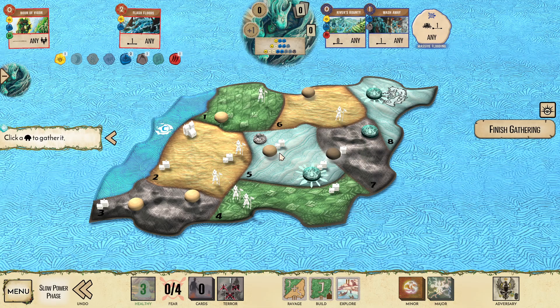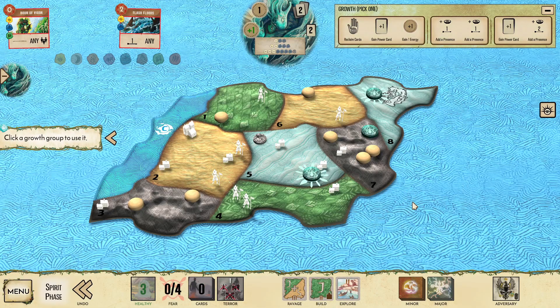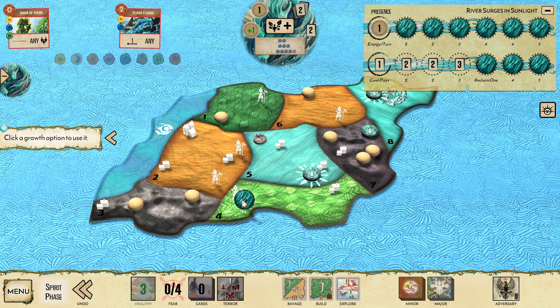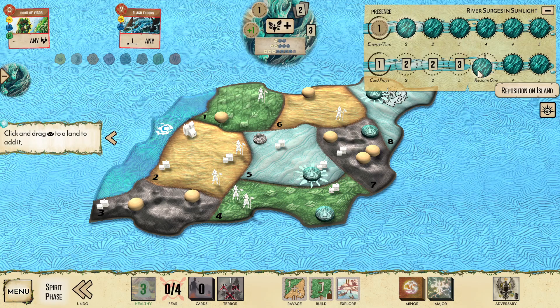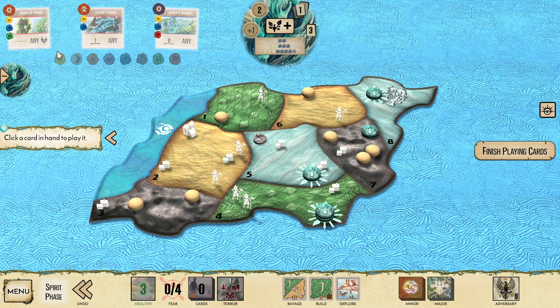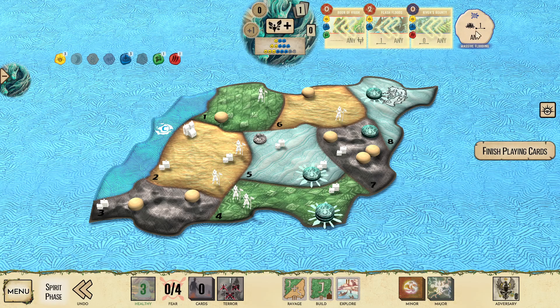I am going to drag some Dahan into land 7. That's mostly because if they do get a chance to build there, it's going to be really obnoxious, and I'd rather have my Dahan set up in advance. This turn I'm going to put a Presence in land 4, and then actually put a second Presence in land 4 so that I can pull in Dahan with River's Bounty after the Ravage. We're playing Boon of Vigor, Flash Floods, and River's Bounty, giving us our innate at level 2.